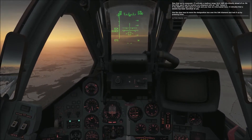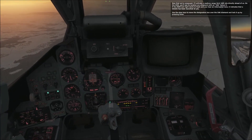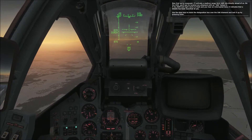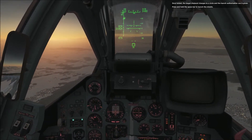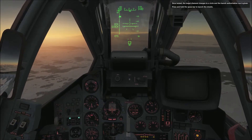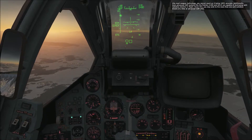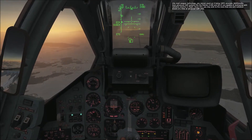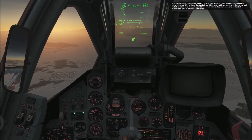I'll activate a medium-range SA-6 SAM site directly ahead of us. On the HUD, you'll see its location as a diamond with SA-6 below it. If the RWR light starts to flash and you hear an interrupted tone, it indicates that a missile has been launched at you. Use the slew keys to move the designation box over the SA-6 diamond and lock it up by pressing Enter. Once locked, the target diamond changes to a circle and the launch authorization cue is given. Press and hold the spacebar to launch the missile. Note that more advanced systems like the Patriot, S-300, and S-300V are capable of destroying anti-radiation missiles in flight, so you may wish to fire more than one at a time at advanced SAM sites.